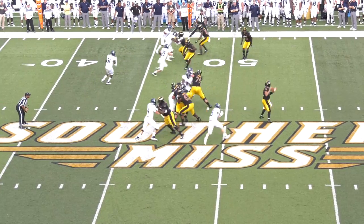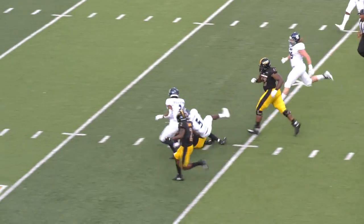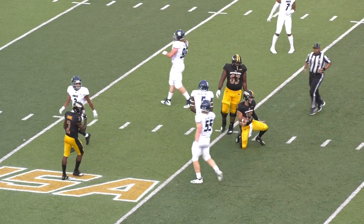They send four receivers much to the right side, and they fake it. Abraham dropped the football, now picks it up and runs. It's upfield at the 40, the 35, and down to the 32.